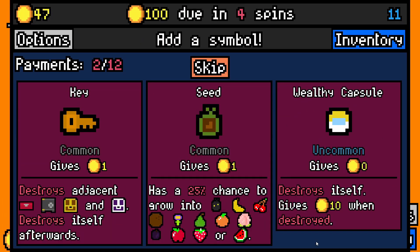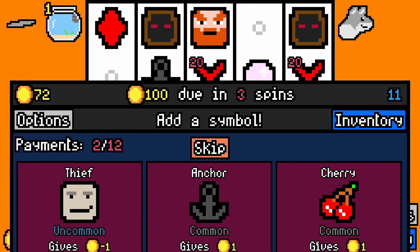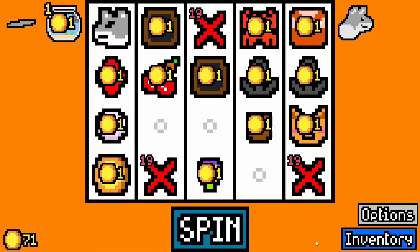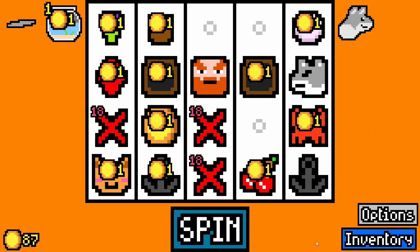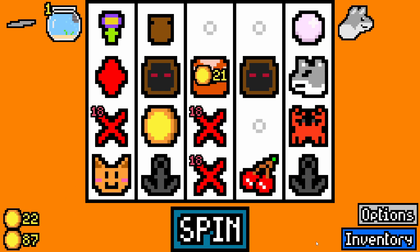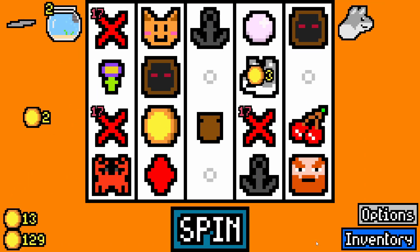Let's see what else we can push on for. Wealthy capsule there is fine. I don't need a key, so those three duds are starting to worry me a little bit. Anchors aren't ostensibly great but they're better than nothing — at least they can turn into five like that. Goldfish for the goldfish bowl.